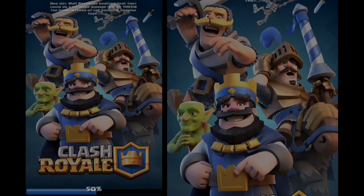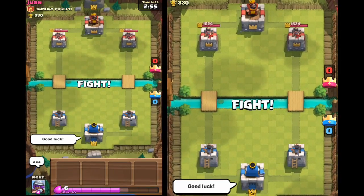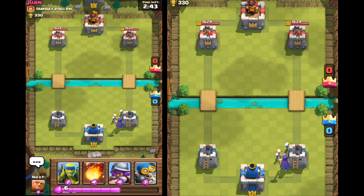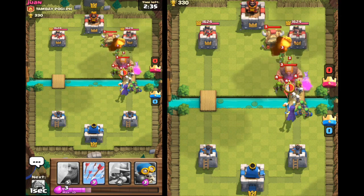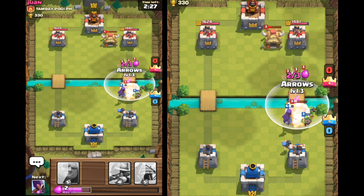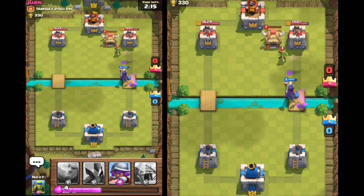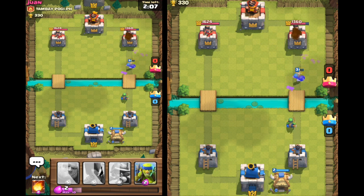Let's go one more time - we're a level two up against level three, this isn't too bad. Hey Joan, good luck to you. So we've got the witch, the bomber, the fireball, and the spear goblins. I love spear goblins - I'd have a deck just full of spear goblins to be honest. I'm going to put a witch down long way away, support with spear goblins, and try and take some hit points off the base with the fireball - you can actually hit three buildings with the fireball, or the rocket at a later stage. It's a good idea to keep an eye on what troops he has as well - he has the horde of skeletons.